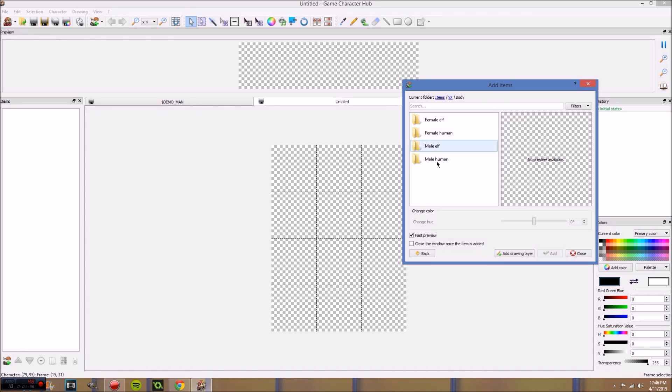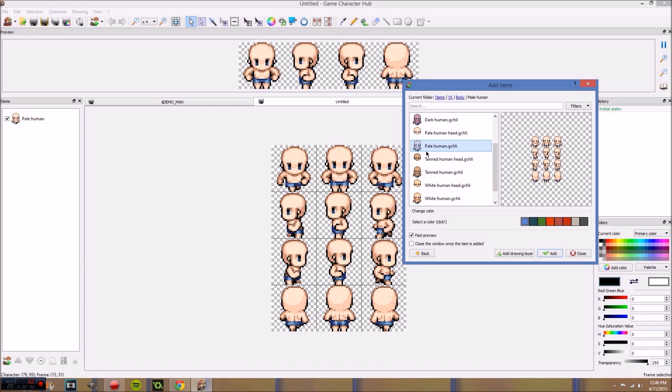Right. So we're gonna make — this is how we're gonna do this. I'm gonna make me, and everyone else take as much time as you need, pause in between steps, and try to make yourself the best you can. So as far as I can tell, I'm a human male. I'm not black, I'm not dark — I'm white. I'm not tan, so I'm pretty pale. So I'm gonna use the human — palehuman.gochili. And that's gonna be me.